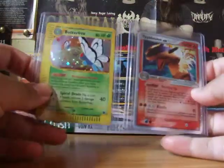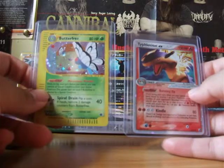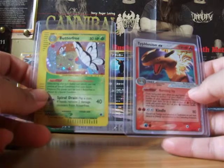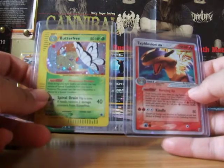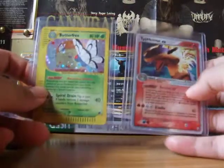What I traded for these was a Moltres Holo from Fossil, a Chansey Holo from base set, and a Nidoqueen from base set. So I thought it was a really good trade.